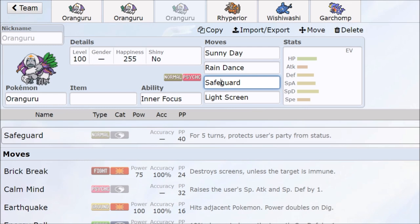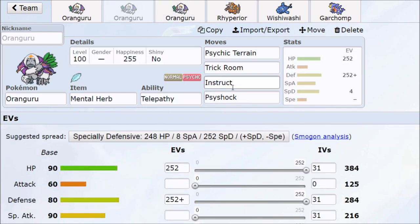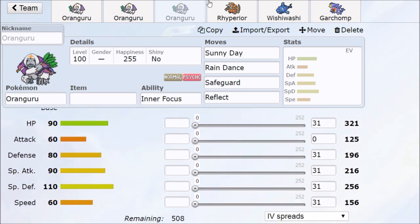We also have Safeguard if you don't want any status, and we have access to Light Screen and Reflect. Some people could go four status moves on their Oranguru — though that means Taunt wrecks you, so maybe that warrants a Mental Herb. If you have Trick Room, Instruct, Light Screen, and Reflect, the opponent has to wear down a lot to put Oranguru in a 1v1 situation — so sometimes that risk of running all status moves can be worth it.